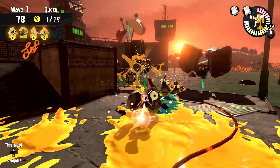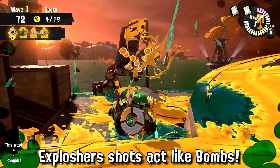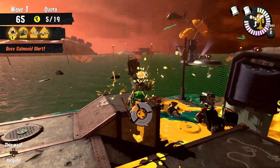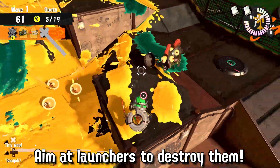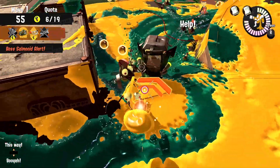The greatest advantage of this weapon — and the main reason this video had to be made — is that Explosher shots count like a splat bomb. This means for the worst bosses in Salmon Run, such as the Flyfish, the Explosher is the ultimate counter. Just aim at their launchers like you were throwing a grenade, and your regular Explosher ink will destroy them. Easy as that.